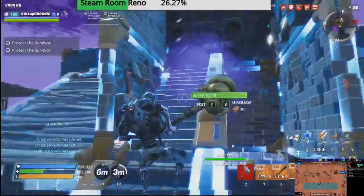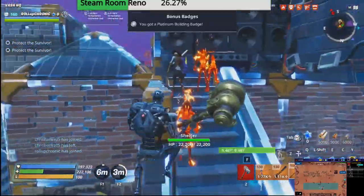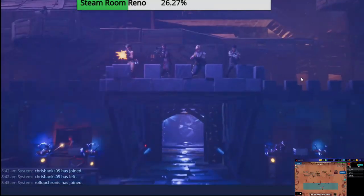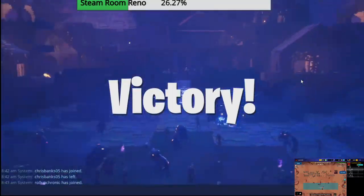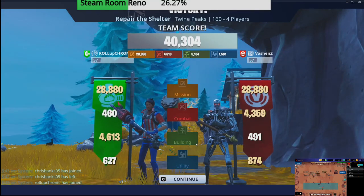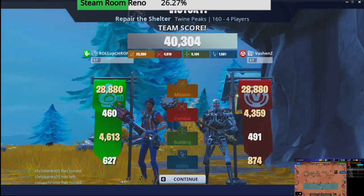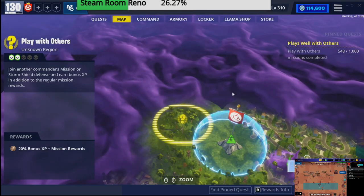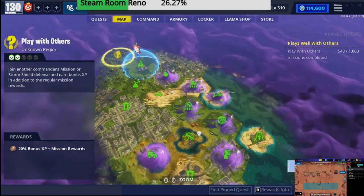And we're done. Easy win, man. Easy win. Why are they still fighting? Where'd you guys come from? This mission's over! Go away! Look at that — nice big boy. He went all out in the builds, man. Weird that he took that character, though. What this guy lacked in knowledge, he made up for with brute try-hard powers.